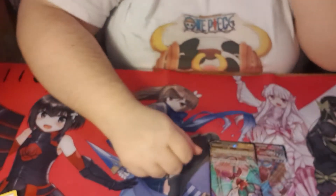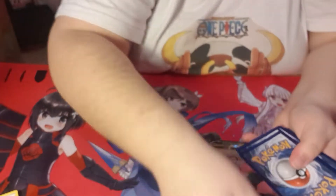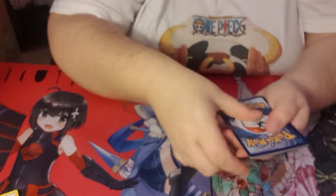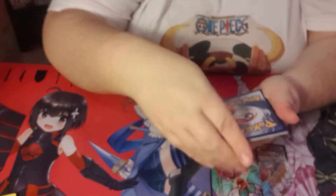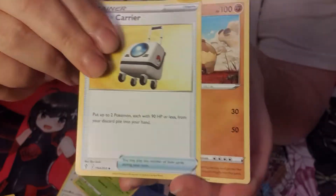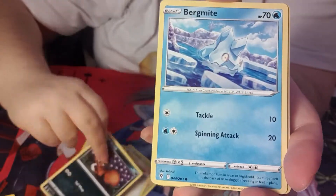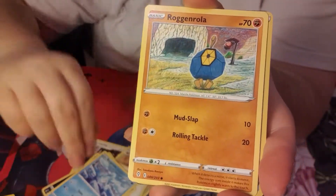I keep knocking my arm on the cards. I'm not having any luck getting these cards out and I keep destroying the packs. Okay, there might be something in this one - fingers crossed we get ourselves something cool. Wish for an Eeveelution - come on, give me some Eeveelution powers! Give me the Eeveelution feels, give me a Sylveon please, give me something. I need my pretty babies!